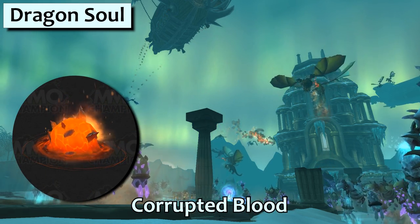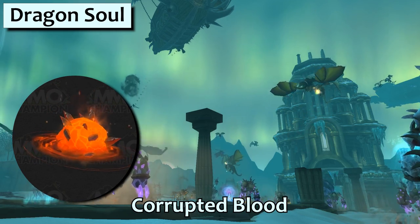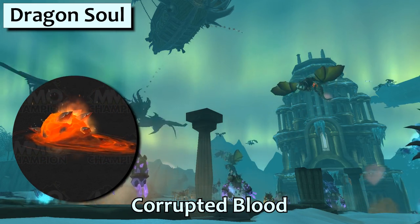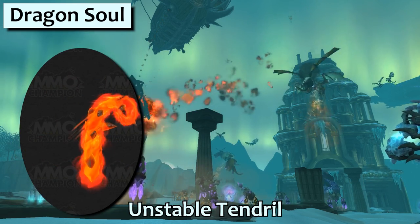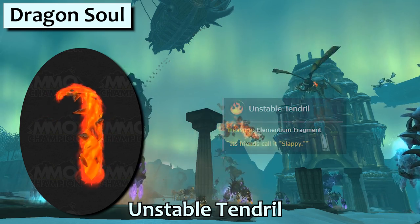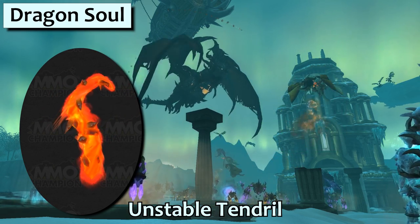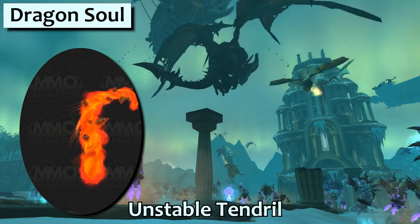The Corrupted Blood comes from the Spine of Deathwing. If you really missed this encounter and wish you could just drag it with you wherever you go — here, knock yourself out. The Unstable Tendril comes from the Madness of Deathwing fight. Its friends call it Sloppy. I'm really starting to wish that I could have all of my tentacle pets out at once to follow me around like a big anemone.